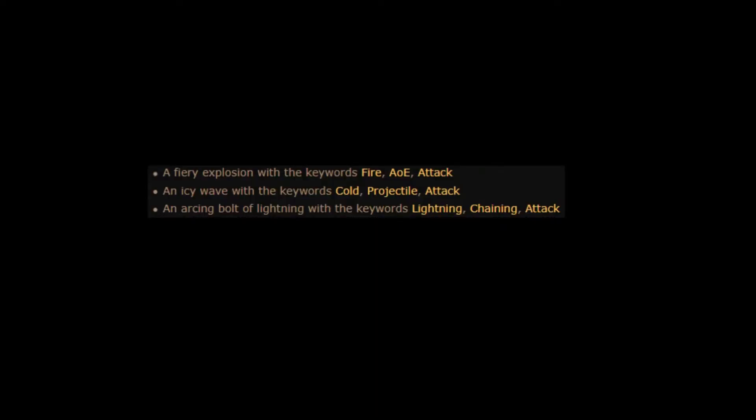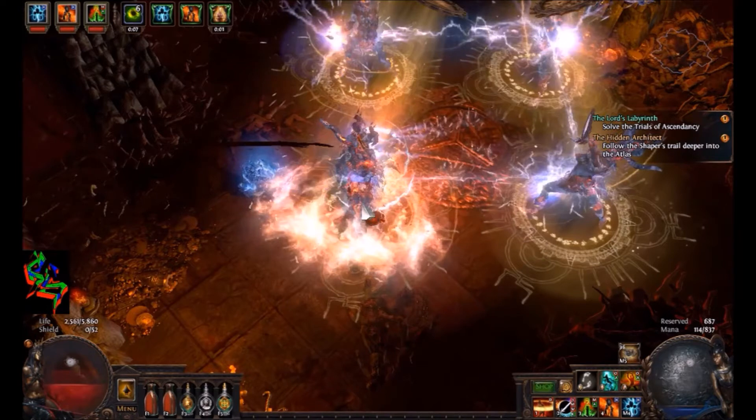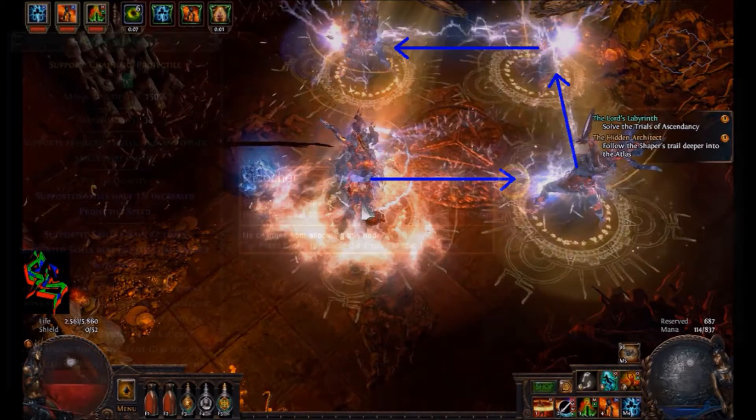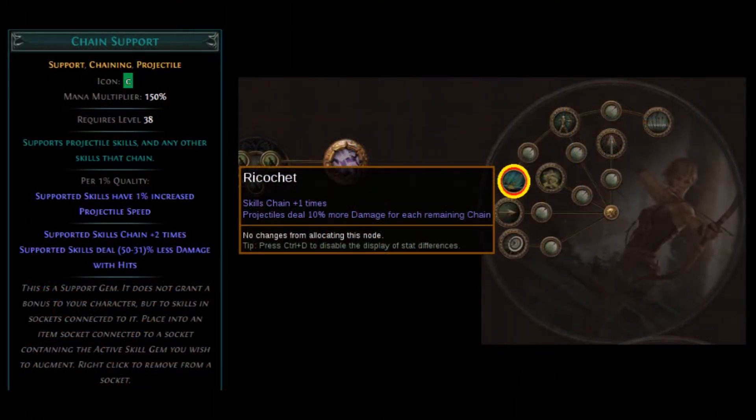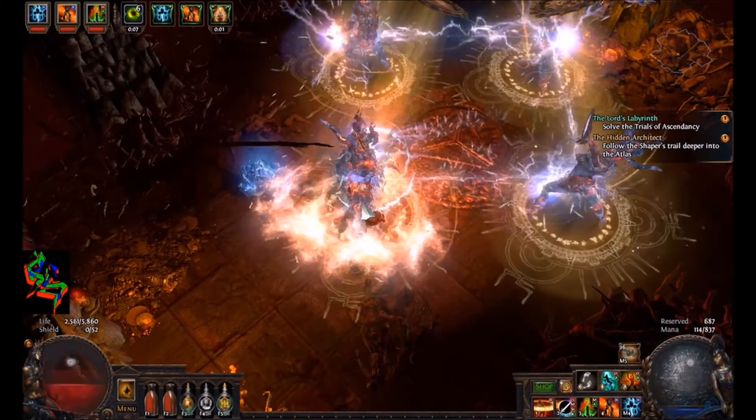So what exactly is going on? If you remember back to the beginning of the video, I mentioned that one of the secondary effects of Wild Strike was an arcing bolt of lightning with the keywords Lightning Chaining Attack. What exactly does that mean? It means that one of your randomly chosen elemental attacks is a bolt of lightning that chains when it hits an enemy — it jumps to another one. This can happen any number of times depending on the skill itself and what modifiers you may or may not have from support gems or your skill tree. I do not have any of that stuff. However, Wild Strike chains four to seven times by itself, meaning every time I do the bolt of lightning it jumps to four to seven other enemies.